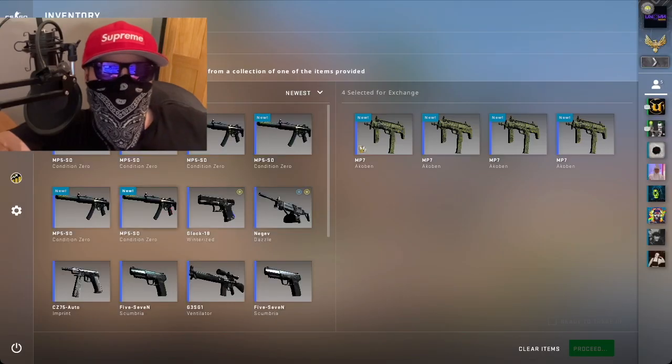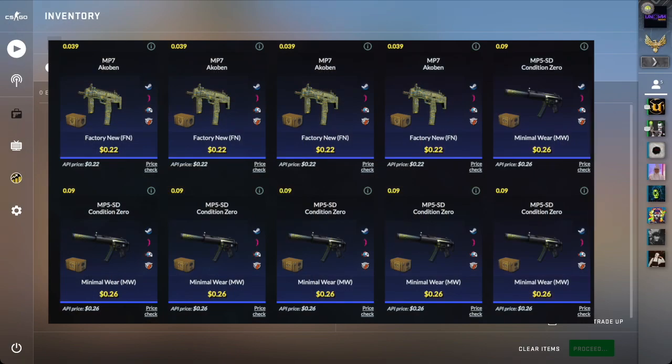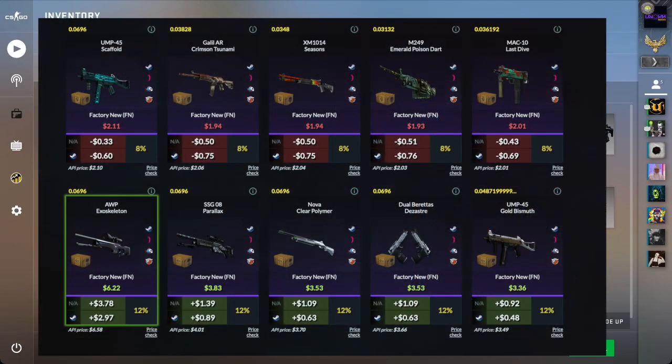Alright guys, this is the two dollar one. This is a 60% chance of hitting. Anything that comes out from the broken fang collection is profit. Let's get to it.